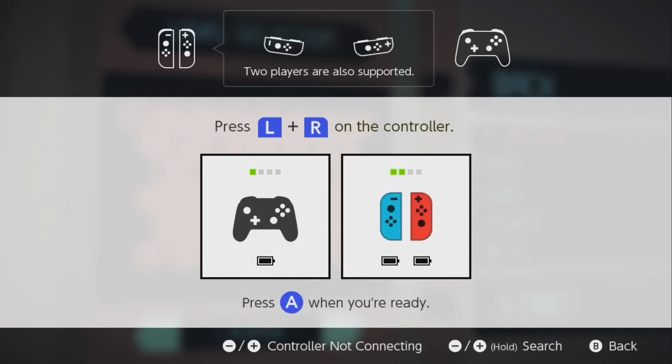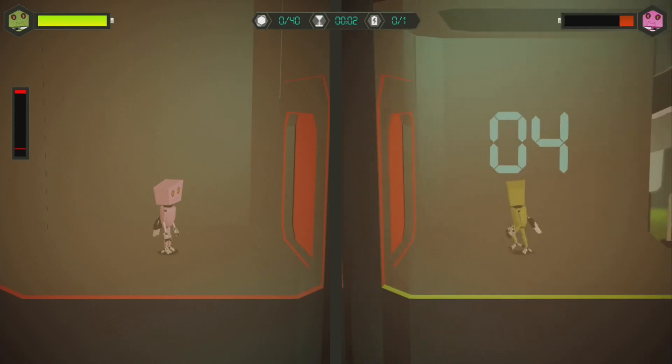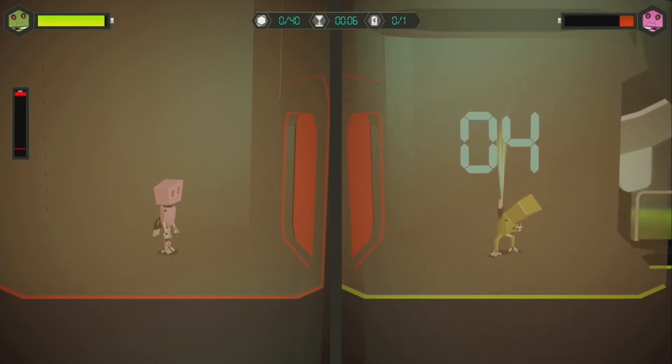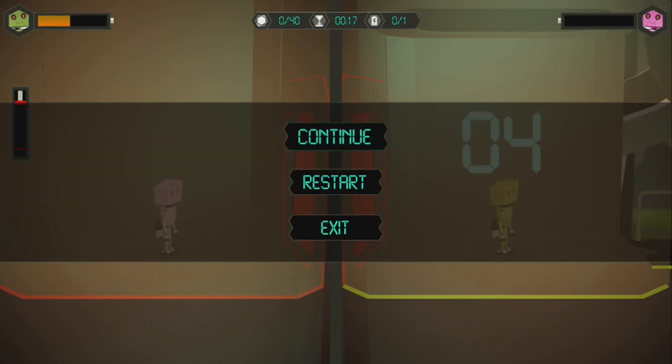I'm moving to two-player now. You can choose any controller scheme, which is nice. Unfortunately, I'm going to show you why multiplayer is completely worthless in this mode. You're going to see me try to share energy with the pink robot — the yellow's full. See how the yellow starts to go down? The pink doesn't go up. You can't share energy in multiplayer. It's a bug that has broken multiplayer, quite frankly. Without being able to do that, none of the top levels are beatable, unfortunately.